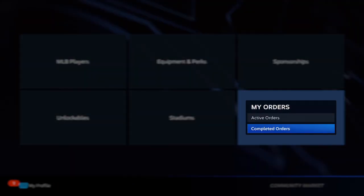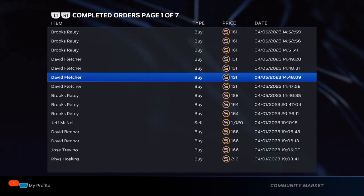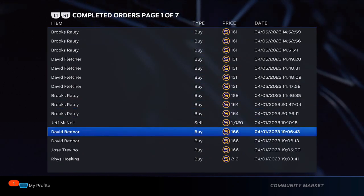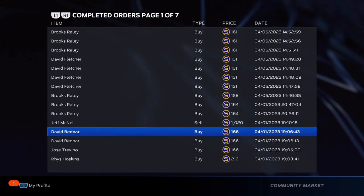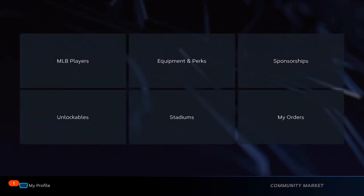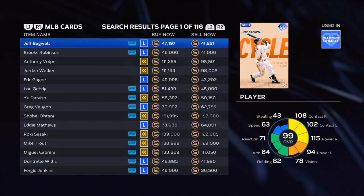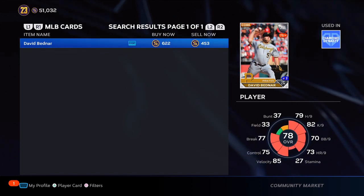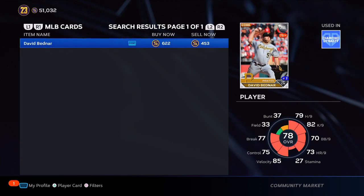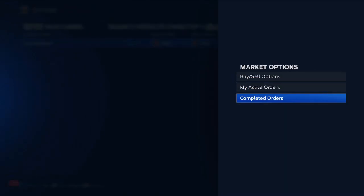A lot of you are already playing the game, doing team affinity, doing the conquest, getting hundreds and hundreds of packs — and in those packs are silvers. If you are getting 77, 78, 79 overall silvers, you already have cards in your binder that you are selling for very cheap. Some of you are losing profit. You can turn them into golds and become a stub millionaire very fast in the game.